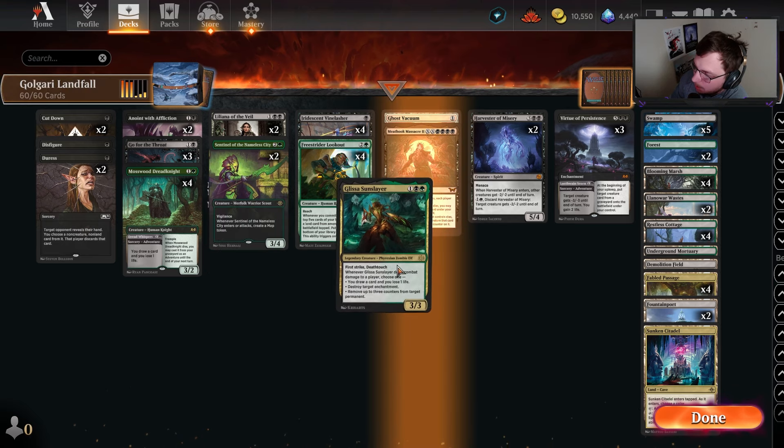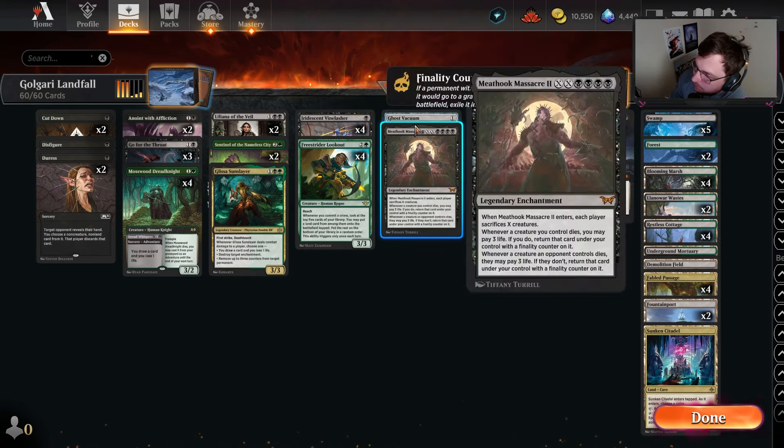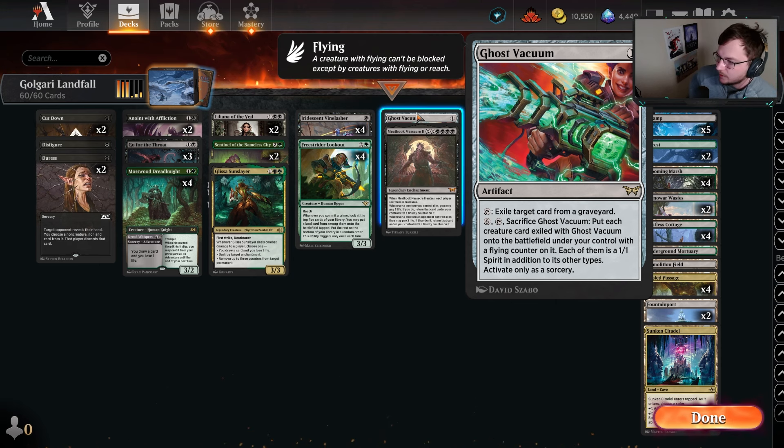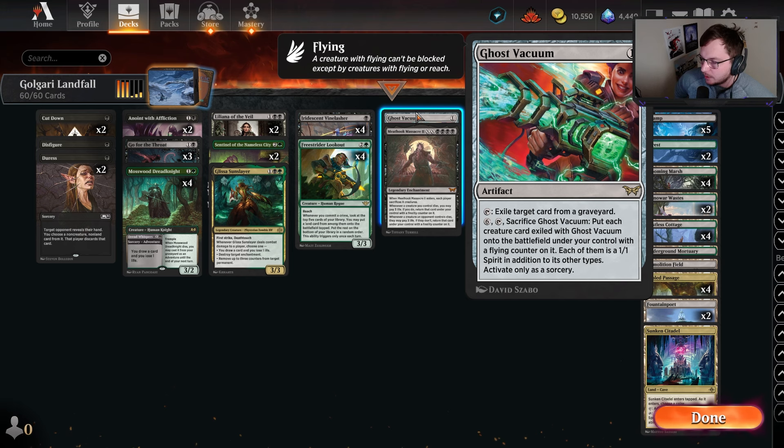One Glissa as a bullet card, along with a couple of other cards entering the deck — Ghost Vacuum. Ghost Vacuum is very important in the deck because it's a free crime committer on our opponent's turn for zero mana if we activate it and exile a target card from a graveyard, triggering the Freestrider Lookout. That gives us a lot of value, especially if we have the Vinelasher in play. Also, the bottom ability: sacrifice it, put each creature card exiled with it onto the battlefield under your control with a flying counter on each of them as a 1/1 spirit — activate only as a sorcery.